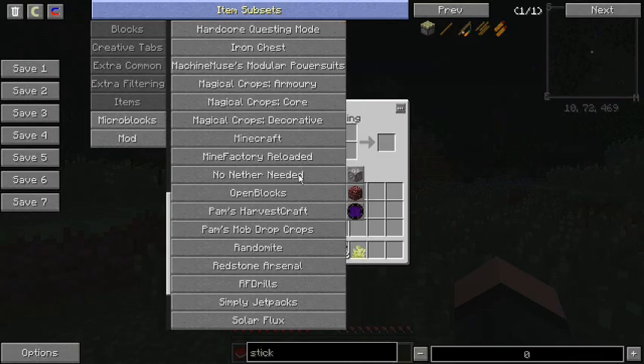No Nether Needed — in case you don't want to go to the Nether. It does basically two things. First: Nether Quartz generates in the overworld, you can find it now. And then there's also the Nether Gate — this will let you craft Netherrack out of cobblestone. Anything you can get from the Nether, you can craft it through the Nether Gate. So you don't have to go through a portal if you never want to.